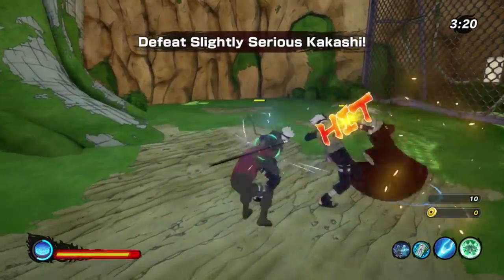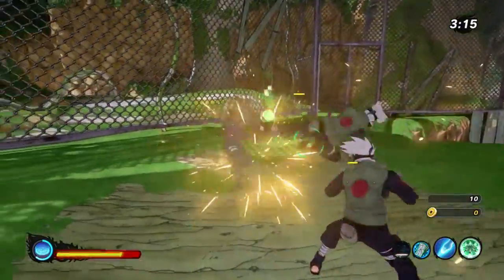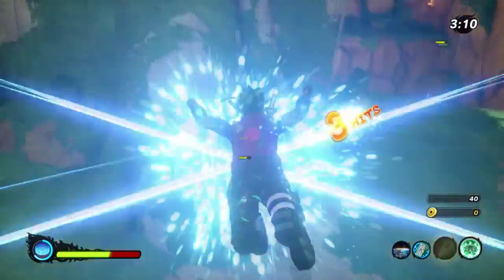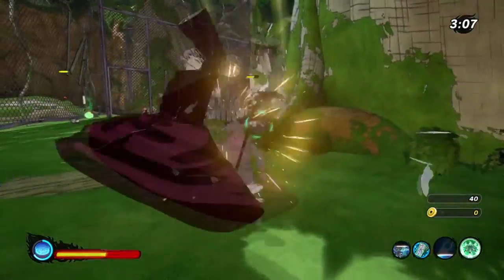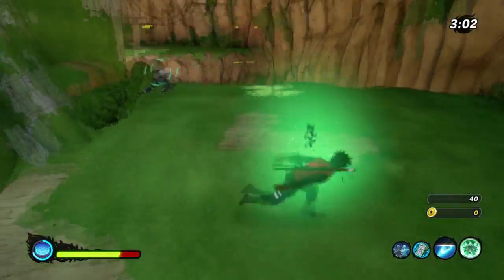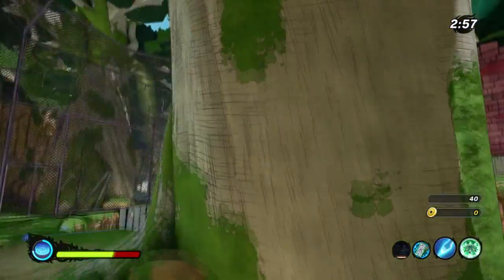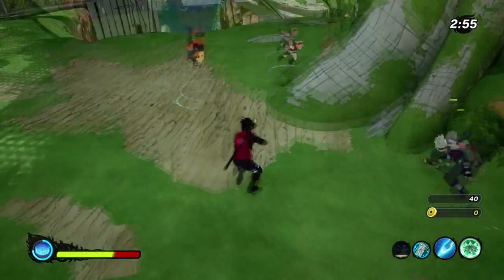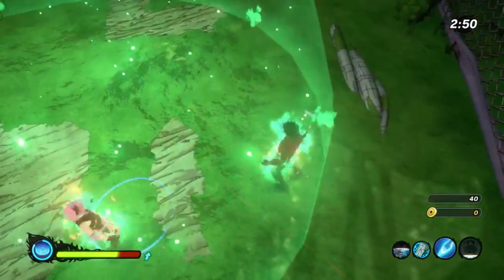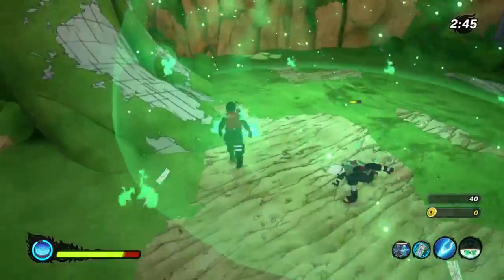You want to combo first and then end it with Chakra Scalpel to get the full seal effect. I don't like using this one as much on a passive build, but if I'm going for a damage-oriented build I'll take Air Palm and Chakra Scalpel — that's all I'll take. Since I main healer, sometimes I do want to do damage and those two cover that well.